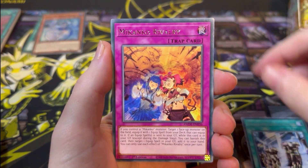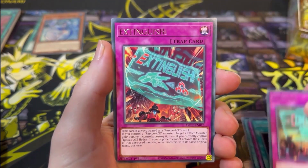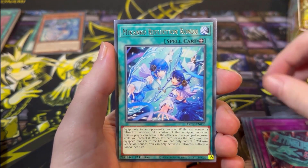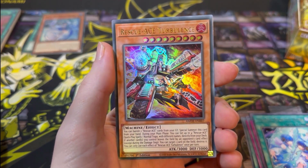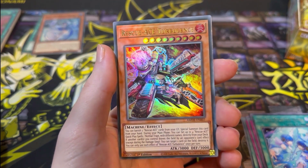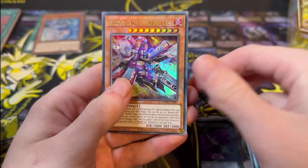Machine Duplication, Mekanko Rivalry, Double-Edged Sword, Contain, Extinguish, Mekanko Reflection Rondo. Oh wow — Rescue Ace Turbulence, Ultra Rare! That's the cover card — the pack art. So, so cool. 3000 attack, 3000 defense.